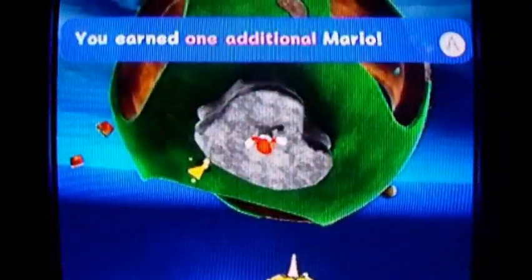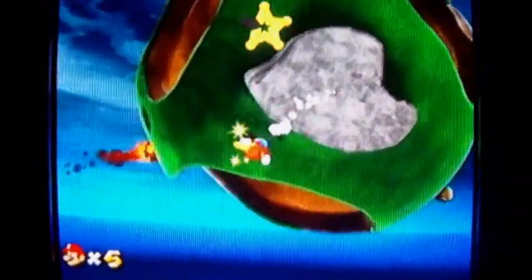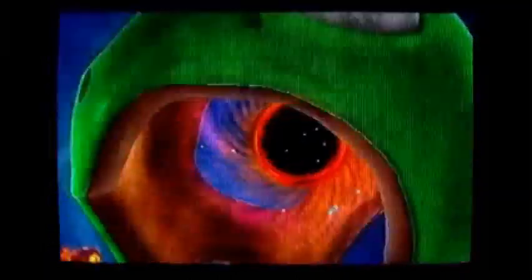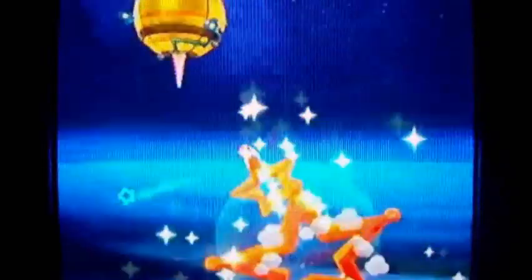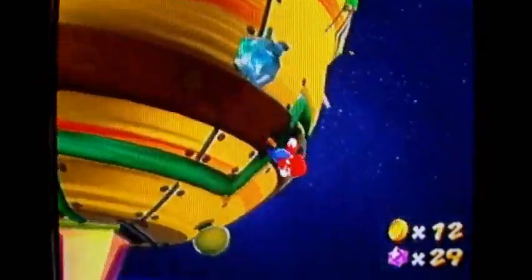Hello — do you have any star pieces? Where's the last star piece? There's a one-up mushroom — if you grab one you get one more life. The last piece was evidently behind something I didn't see. Now go over to the sling star and shake the Wii remote to activate it and go to the next planet. You can break these for coins — coins give you health.